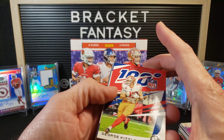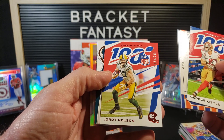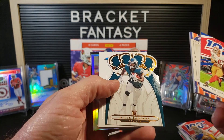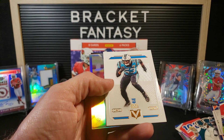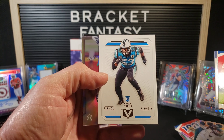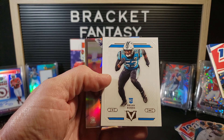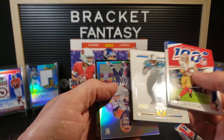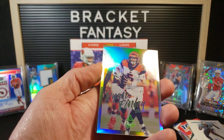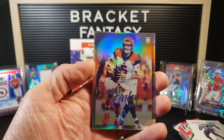George Kittle base. There's one of our hits — Jordy Nelson out of 199. Miles Sanders Crown Royale. Brian Burns Vertex — that's a really cool looking card with little color swatches that kind of match up with the unis. This might be my favorite of the sets — and that's the Luminance. Not my favorite player or card, but a very cool looking card.